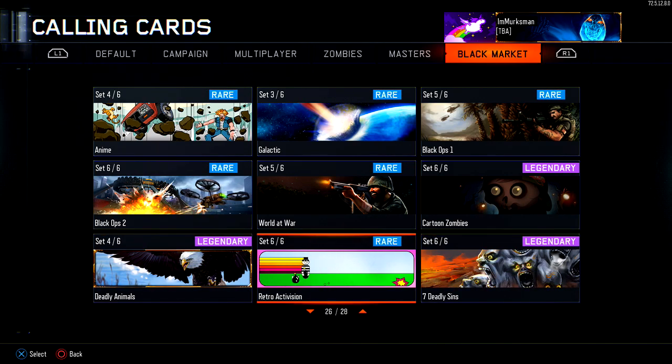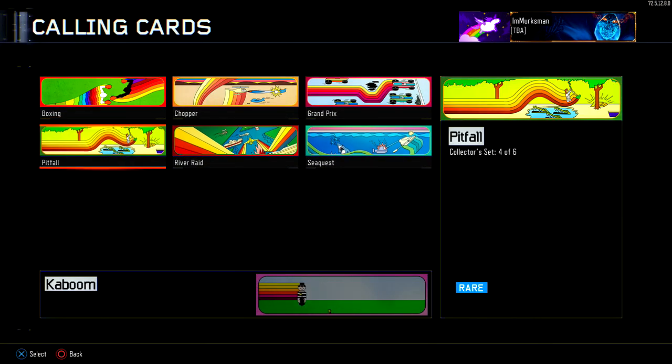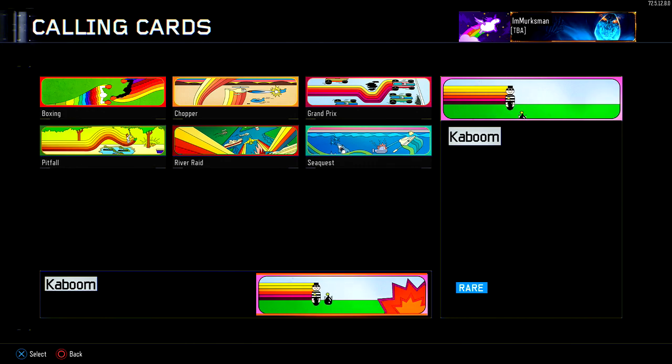I also have two more: Retro Activision, which is pretty cool. It's called Kaboom — retro Activision style. I'm not really sure what it means to them or if they made a game in the past that looked like this.